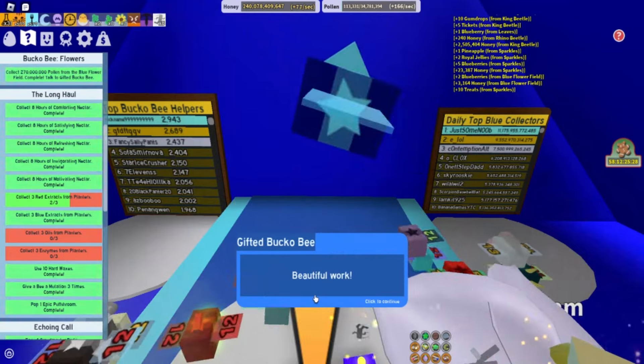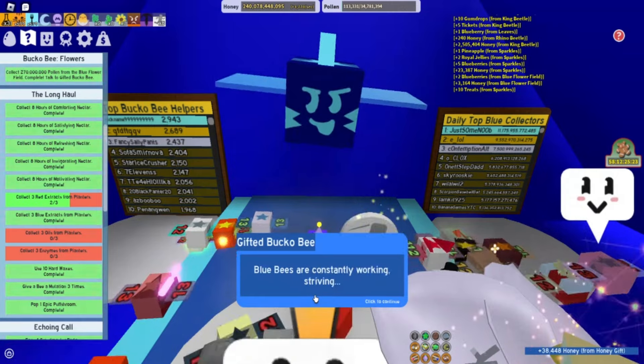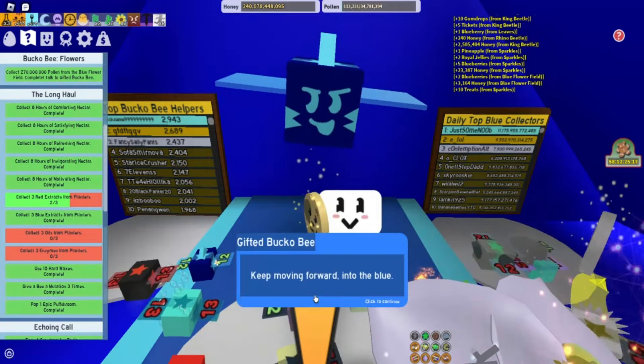He says: 'Beautiful work. You've earned yourself a blue extract, but there's no time to rest. Blue bees are constantly working, striving. That's what gives us an edge over the red bees. Keep moving forward into the blue.'